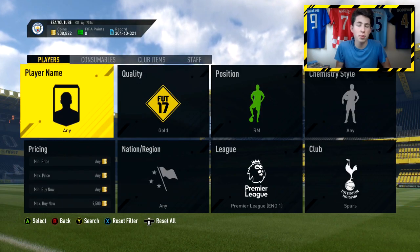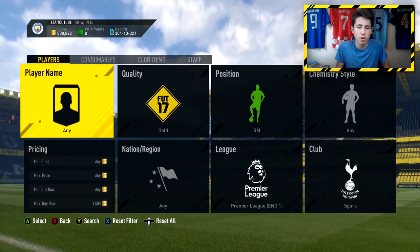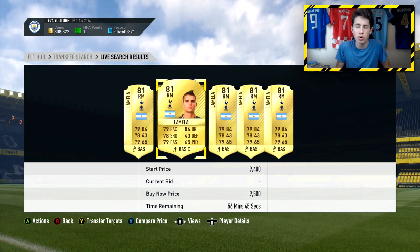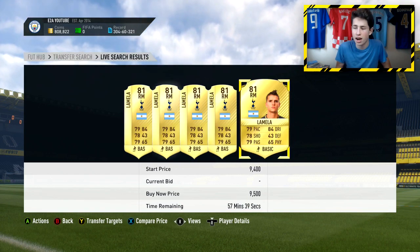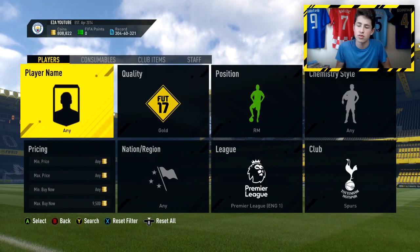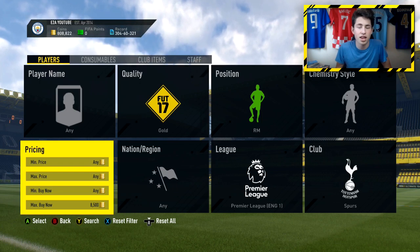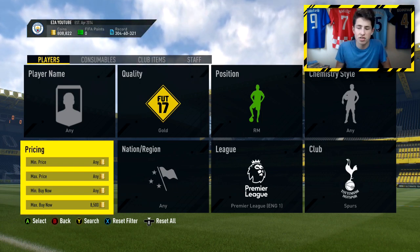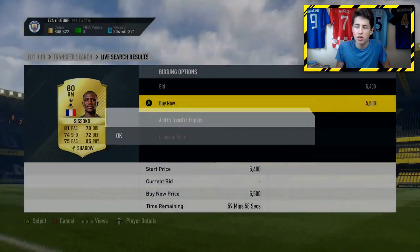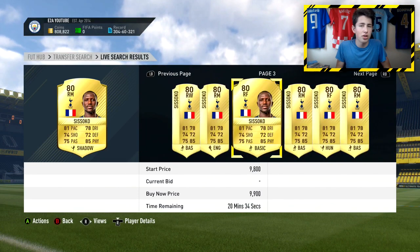For the third sniping filter, you're going to be sniping Spurs players again needed for the Harry Kane POTM SBC, but this time it's right mids — Lamela and Sissoko. If you look on the market, the lowest buy now is around 9.5k, so they're really expensive. These cards would normally be about 1,000 coins but now go for practically 10,000. Try to snipe them for about 1,000 coins less than they're selling for. Already, a Sissoko appeared for 5.5k within about 5 seconds — he goes for about 9.5k, so that would have been 4k profit.